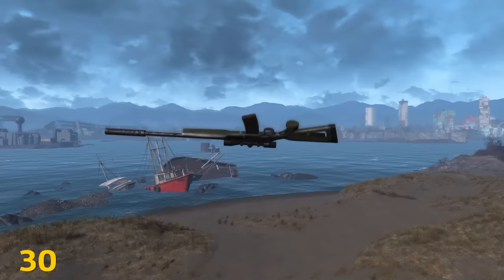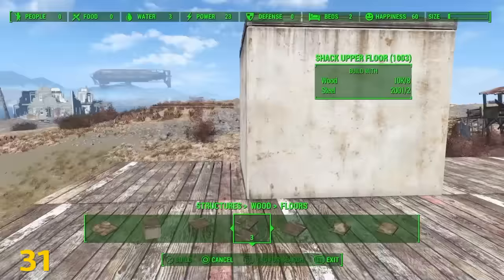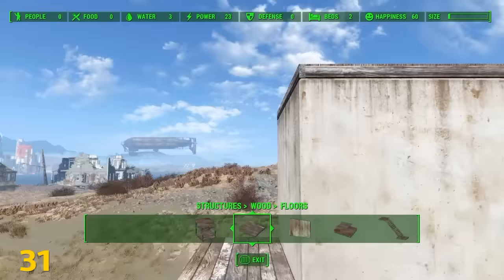Patch 1.03 also gives us the ability to rotate droppable objects on a different axis by clicking the left thumbstick or the sprint control. Things like foundations, prefabs, and floors can all be moved over a half step by using small wood floors.